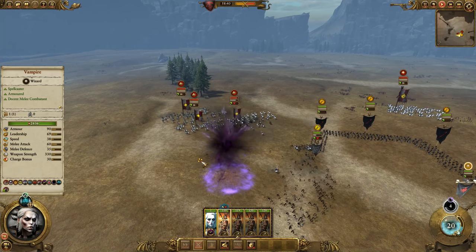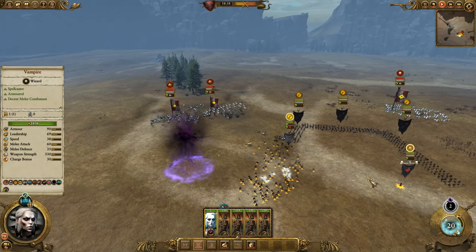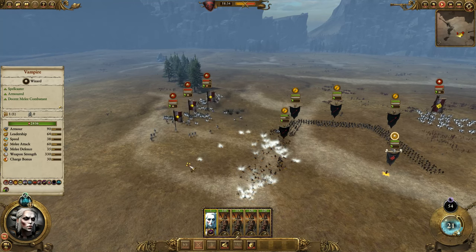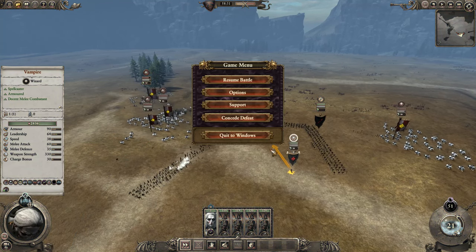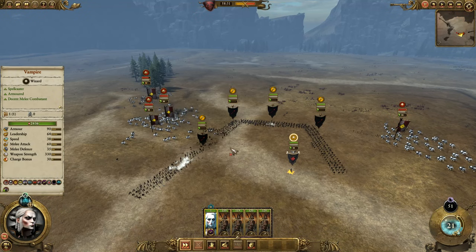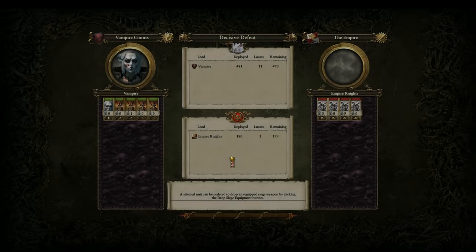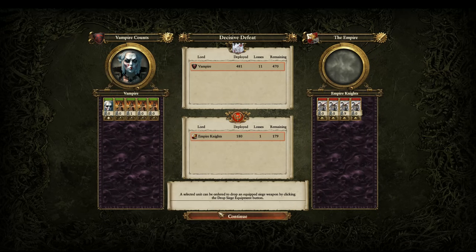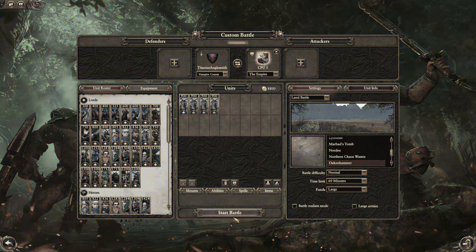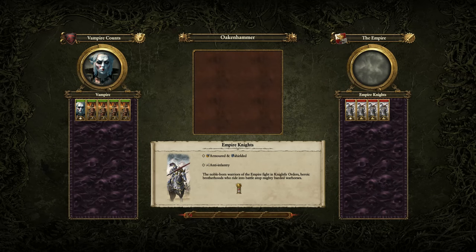It did some moderate damage there. The problem is its path looks kind of off — that one went in like a J-shape. It has a 53-second cooldown. It looks like it has potential to damage cavalry, but it seems like you'd need a blobbed-up enemy for it to work well, just because of the way that it moves. Let's see if it's predictable in how it moves — let's try it again.